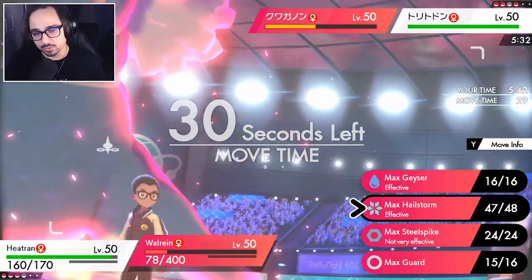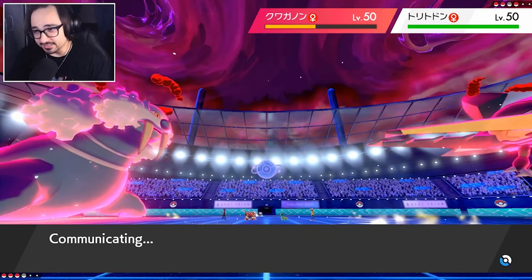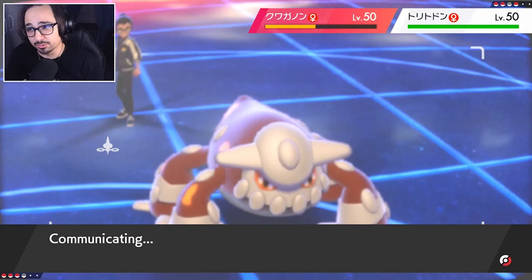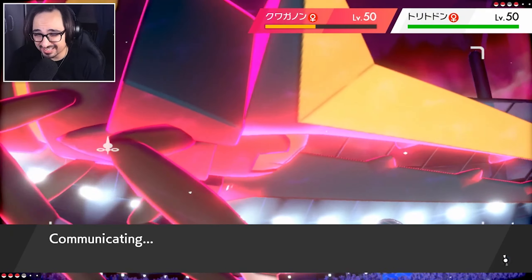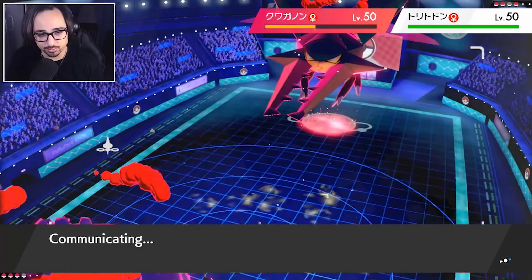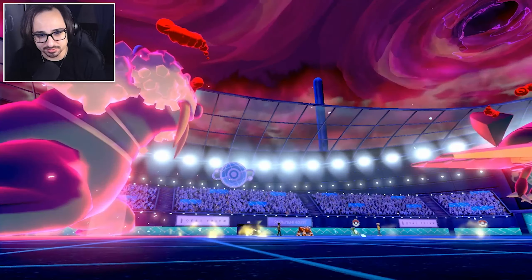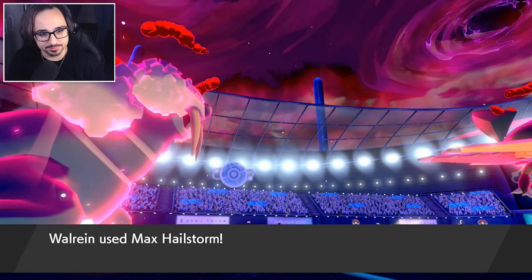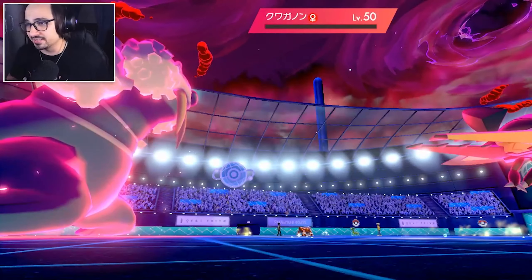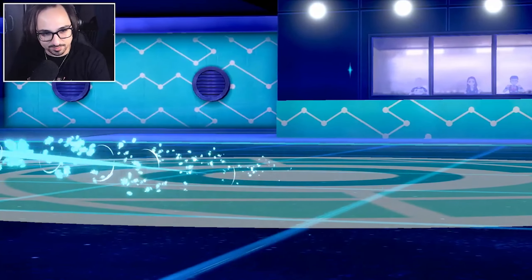The good thing about Gastrodon is it's slower than Walrein, and one more Hailstorm should be enough to KO Vikavolt. The Vikavolt probably doesn't have Protect because it's Assault Vested — so there's no point going for Heat Wave, it wouldn't do anything. I might as well protect Walrein for one more turn, get rid of Vikavolt. I'm so surprised Trick Room wasn't even an option that first turn — they totally had the opportunity. Hailstorm — will we see Walrein KO something? Yes! Walrein, amazing!